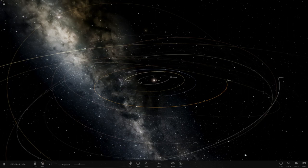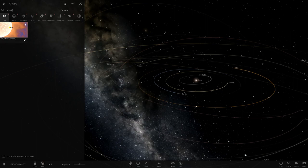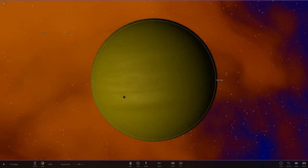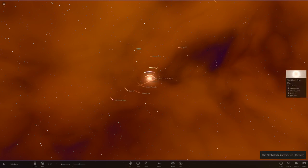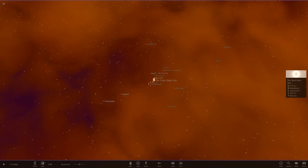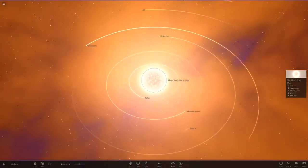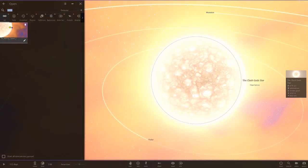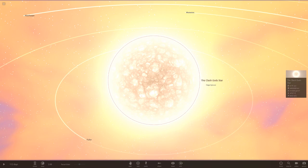The first system we've got today is called the Mashup System from Goomba, so we'll be checking that out first. We're starting off with a yellow gas giant called Spongy, but let's check out the star first. The Clash Gods star — I think this is a mix of loads of people's systems. I know this system is new because I definitely don't recognise this background, but there are definitely some familiar names in here.